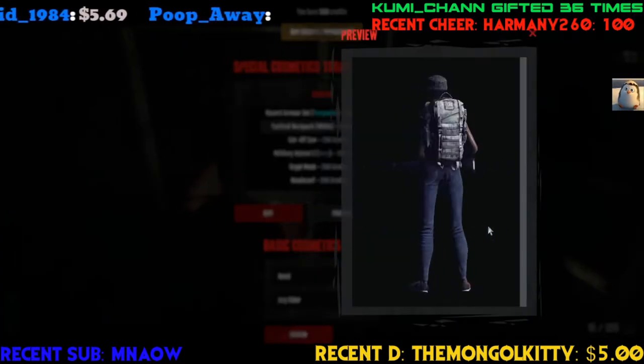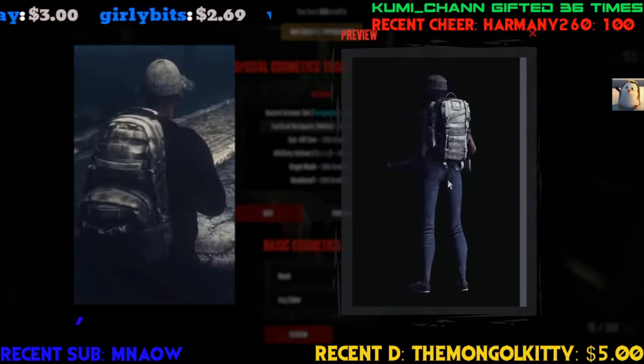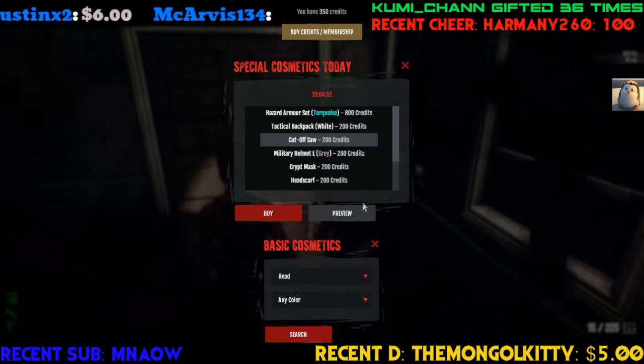So we got Crying Wolf here in blue, with a white tac back that looks just like the rucksack — but it's a little different than the rucksack, just a little, though not that much.